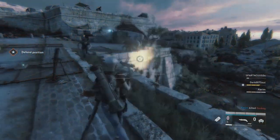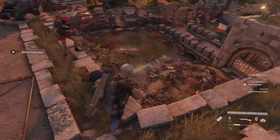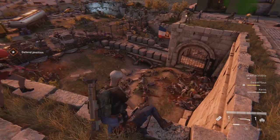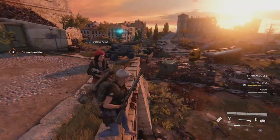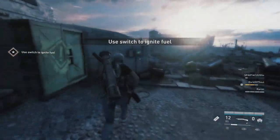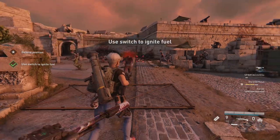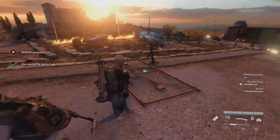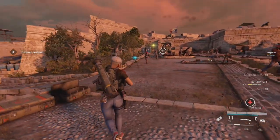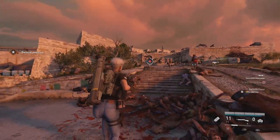They're climbing! Hit the base! Reloading! Layro down! Trip the charge, Team 3. Let's fry some shitpacks. I tripped the charge! Men down! Help them! I think they're coming up through the sewer tunnels. We'll check it out.